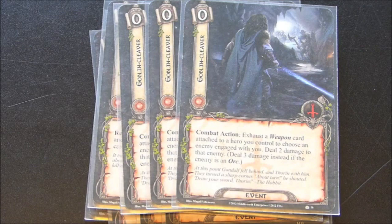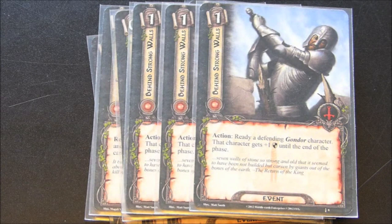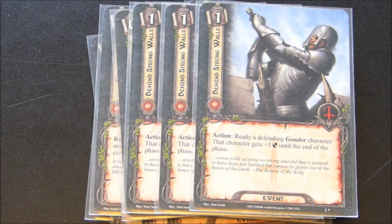I have three copies of Behind Strong Walls, primarily meant for Baragond. Ready a defending Gondor character — that character gets plus one defense until the end of the phase. So this is going to allow you to block one enemy with Baragond at six defense and then hopefully block a second at seven defense. If you've got something with just nasty attack values, hopefully with seven defense you're going to be able to take care of it. And if you have Spear of the Citadel, that's two enemies you're going to be able to deal one damage to.